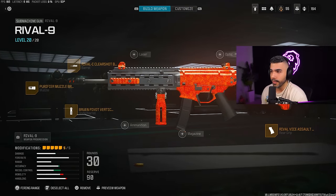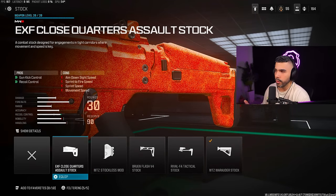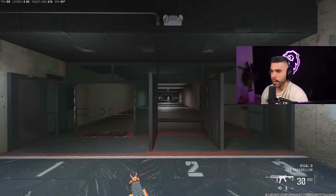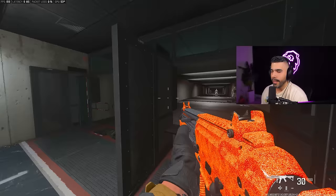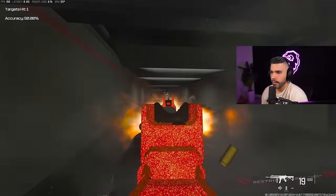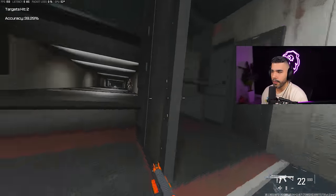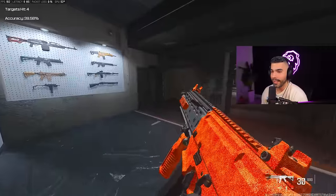For the stock we're rocking the MTZ stock, which gives a huge boost in recoil control. You can also run the Close Quarter Assault Stock if you want to be a little bit faster in terms of ADS. In the fire range you can see it ADS very quickly even with recoil attachments — it moves very fast, has very quick sprint-to-fire, very little recoil, and this thing is a beamer. It's a meta gun and it's deadly.